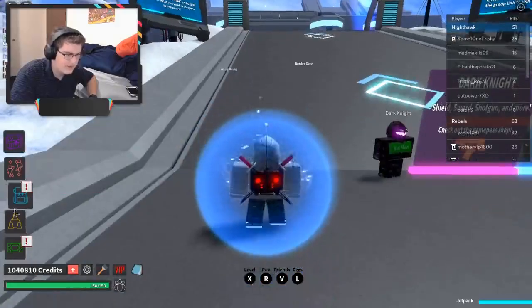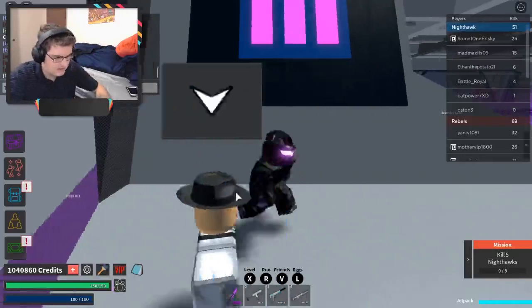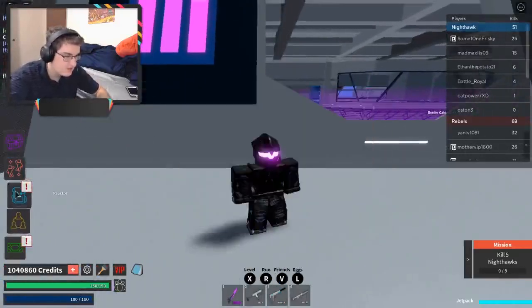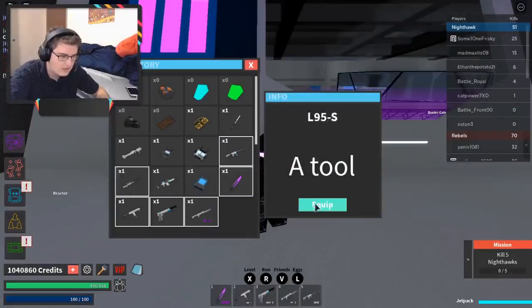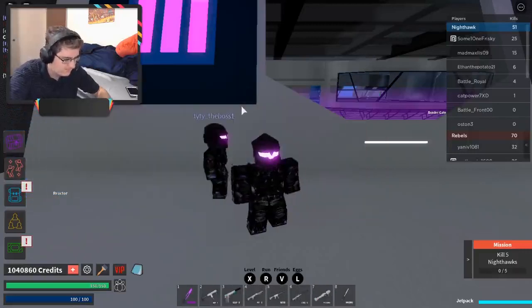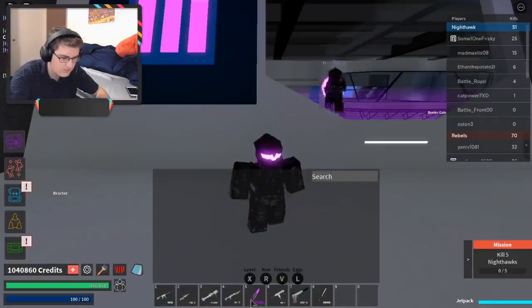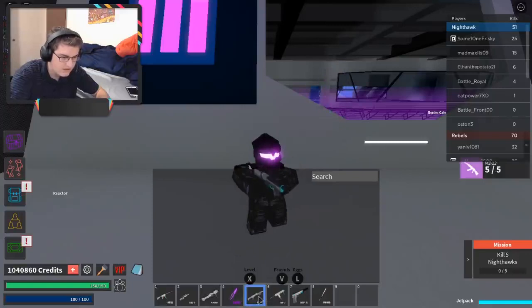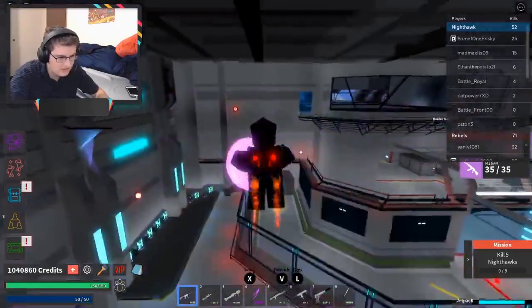Alright guys, I'm back. That was an unfortunate interruption. I was showing you the DK Morph and my loadout. So my typical loadout: assault rifle first, then sniper, then plasma launcher like before. I keep the white sword at the very end, then the Dark Knight sword, then the shotgun. The rest of the order you can organize however you want.